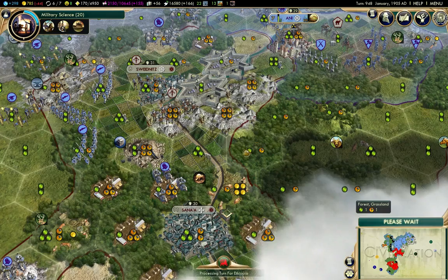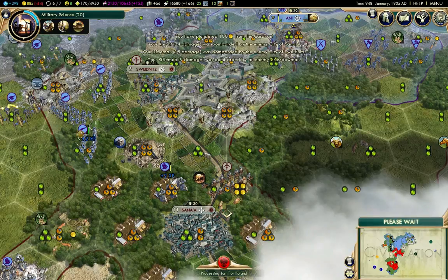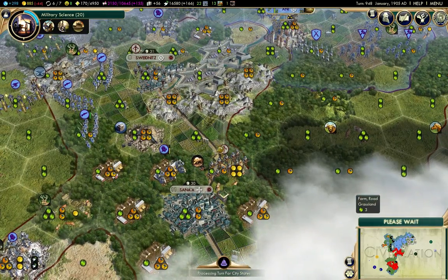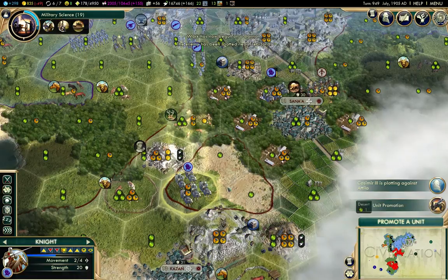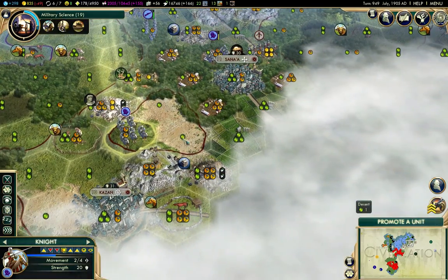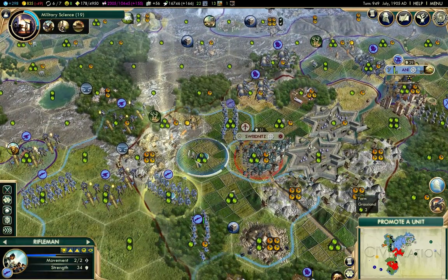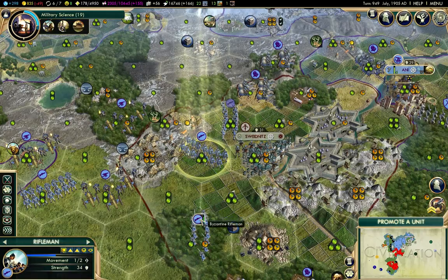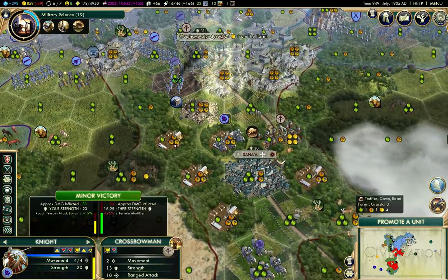Now let's see. This guy's going to take damage. He went after that one. I'll attack the crossbow there with this guy. This is a good way to find out what other cities I have to deal with there. I'll bring this guy up here, this guy in here, and this guy in here. And plunder. I'll attack there.